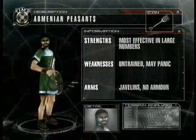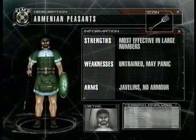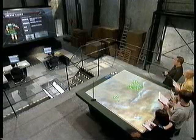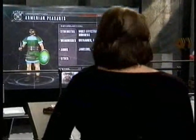One more clue: Armenian peasants — effective in large numbers, untrained, and may panic. Like peasants the world over, there are a lot of them, and they've always got javelins. Each part of the army has its own strengths and weaknesses. The team has to keep their army close enough to allow the strengths of one kind of troops to compensate for the weaknesses of others.